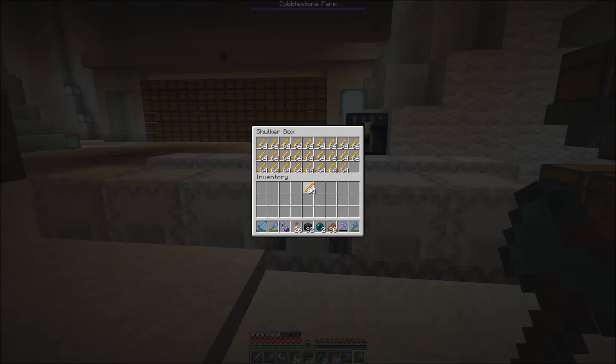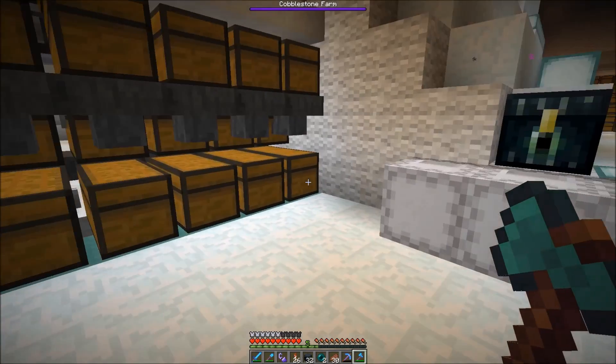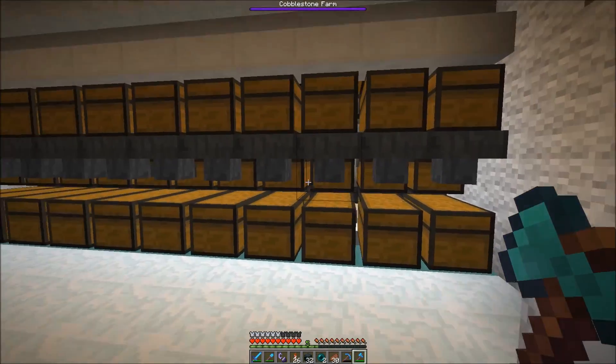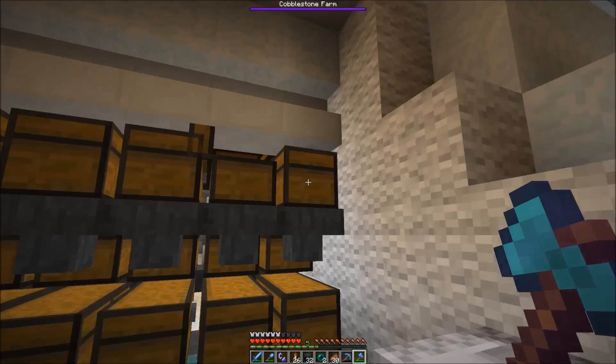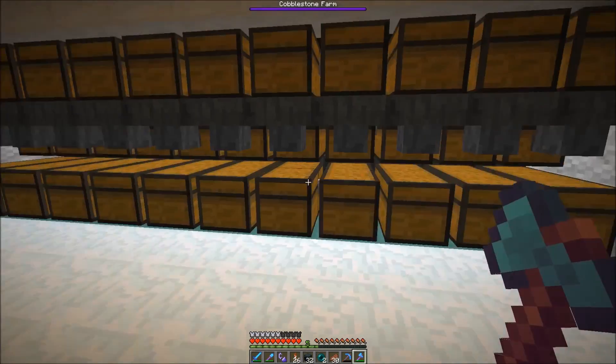Since the blaze farm is broken we can't use it anymore. The way this furnace array works is that it only works with a single fuel source, because we take outputs from storages and a minecart would only exit a station once it's completely filled with a single item type. It wouldn't work with a mixed fuel.